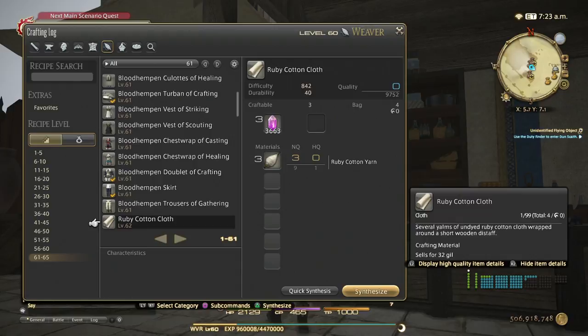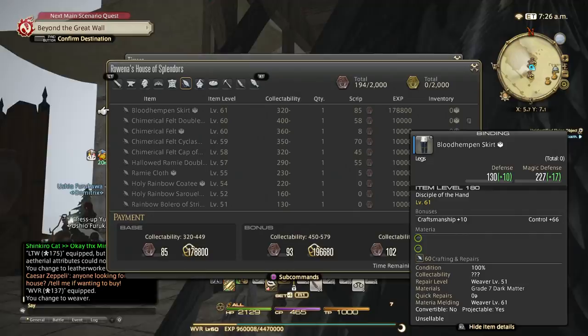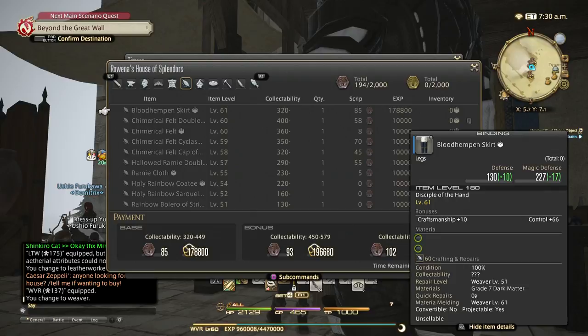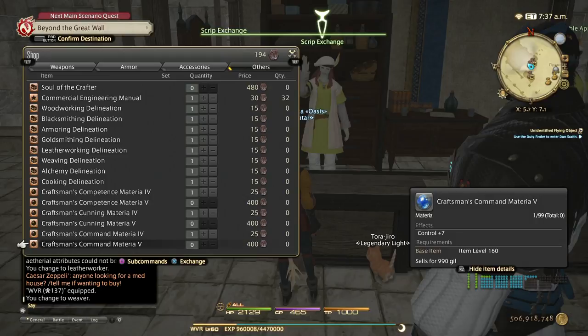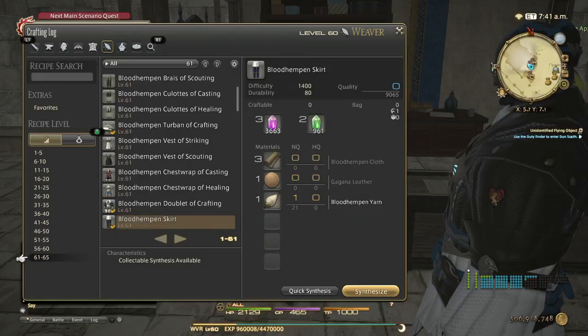I'm going to craft the blood hemp yarn skirt as my collectible for today. If I get 580 collectibility I will get 200k XP and a lot of red scripts. You can use red scripts to get grade 5 crafting materia from the Red Crafters' Scrip Exchange — 400 red scripts for grade 5 materials, which you'll need at level 70. So it's a long-term goal to farm up materia along your journey to level 70.